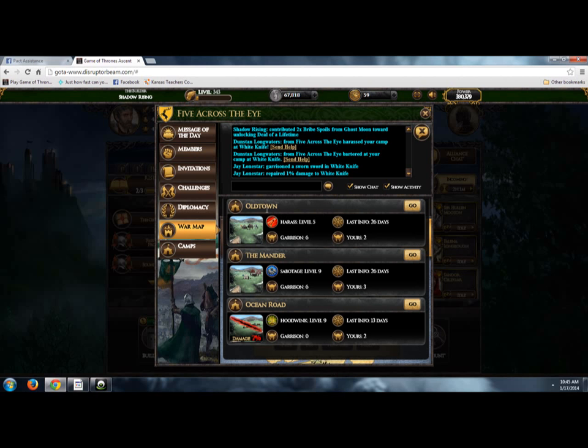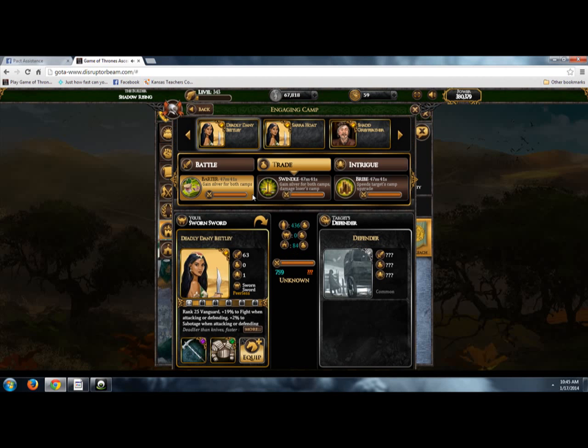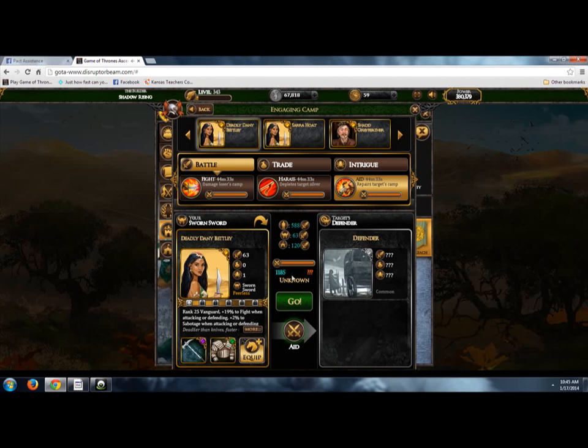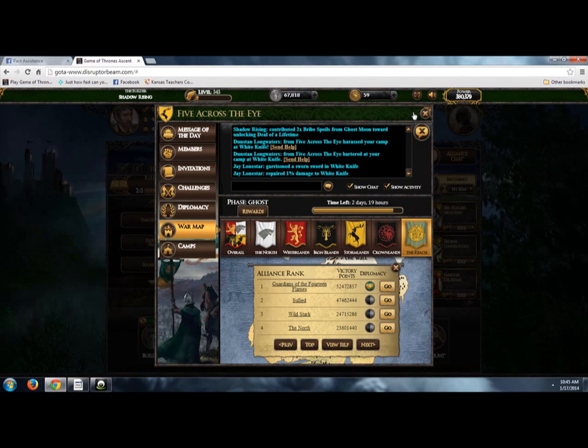They need aid at Old Town, so here's Old Town — click go. Find the SS you want to send for aid, which can really be any of them since it's just aid. You're set up, click go, and off she goes.